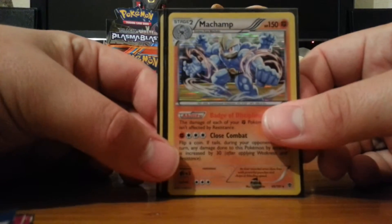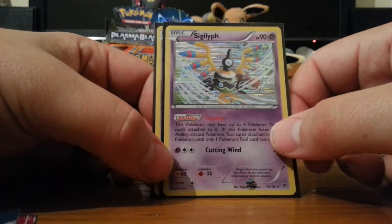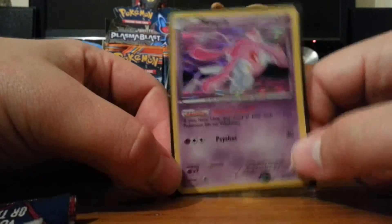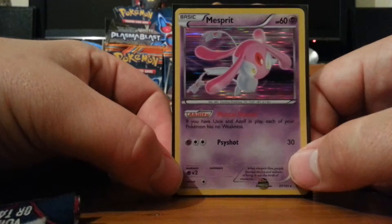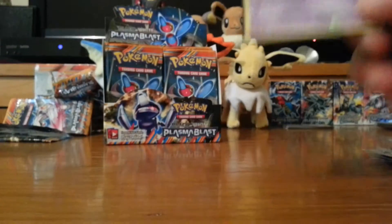And my holos are Machamp, which I'll probably be selling or trading; Sigilyph, which again I'll probably be selling or trading; and Mesprit, which - I like the artwork, so I'm probably going to keep it. I don't know if it's a him, her, or it.